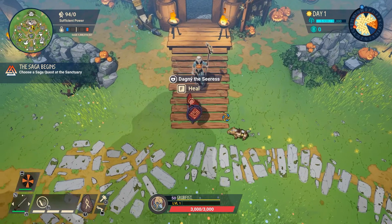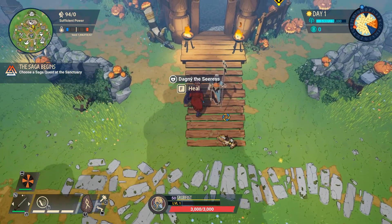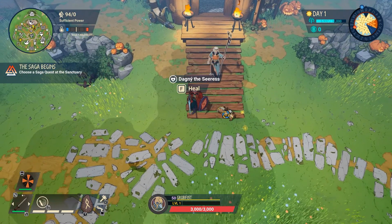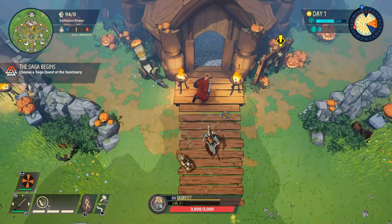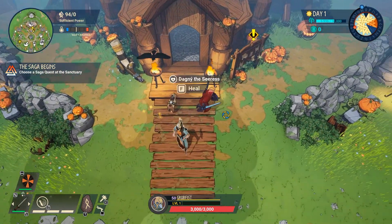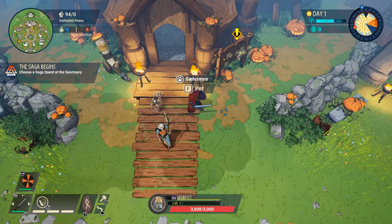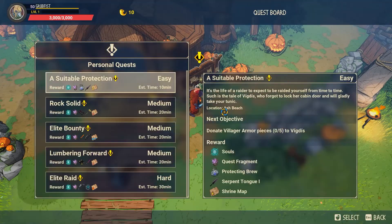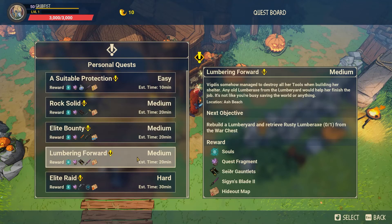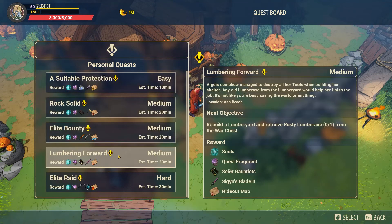Up in the very top — she's not a vendor, but this is Dagny the Seeress. If you activate her, she will do a pulsing AOE heal, which will then go on cooldown for two minutes. It's enough to bring any player to full health provided they were there at the very start. Behind Dagny, you've got the quest board, where you get your quests to earn quest fragments in addition to fast-tracking some gear items.